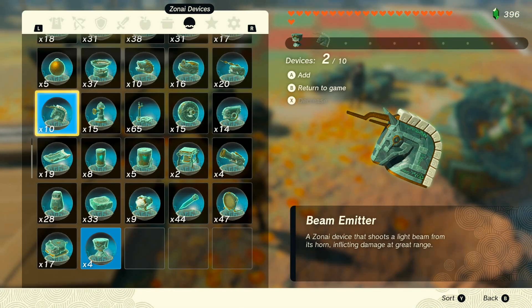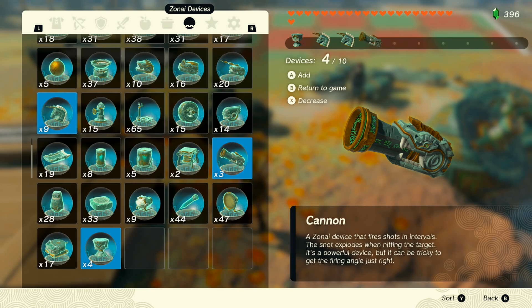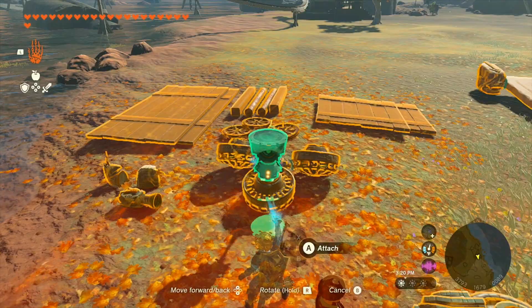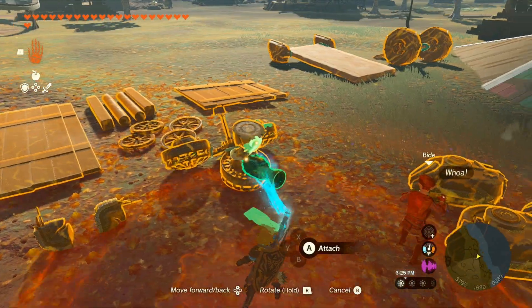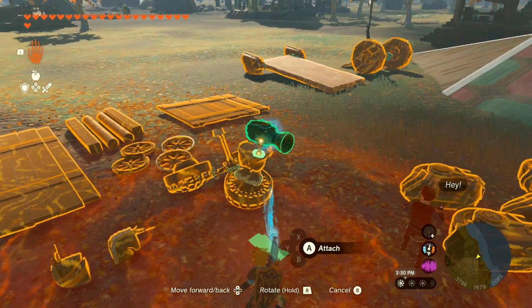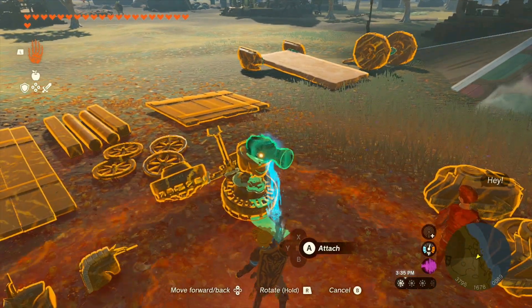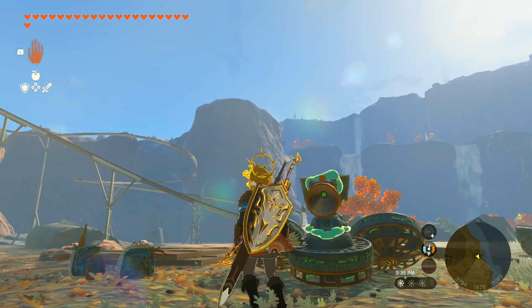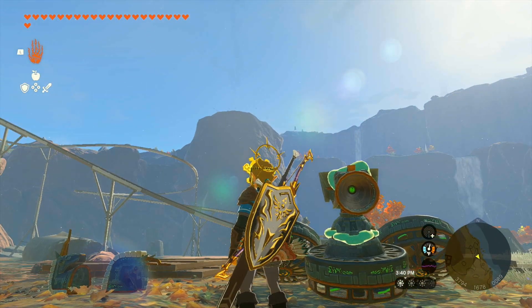Then I take out a construct head, two beam emitters, and a cannon. Place the construct head on the front fan with the green eye facing straight forward. Place the cannon directly on the front of the construct head. It can be placed directly on top for different results, but I've preferred it on the front. Experiment to see what you like — you can see the green eye through the cannon.